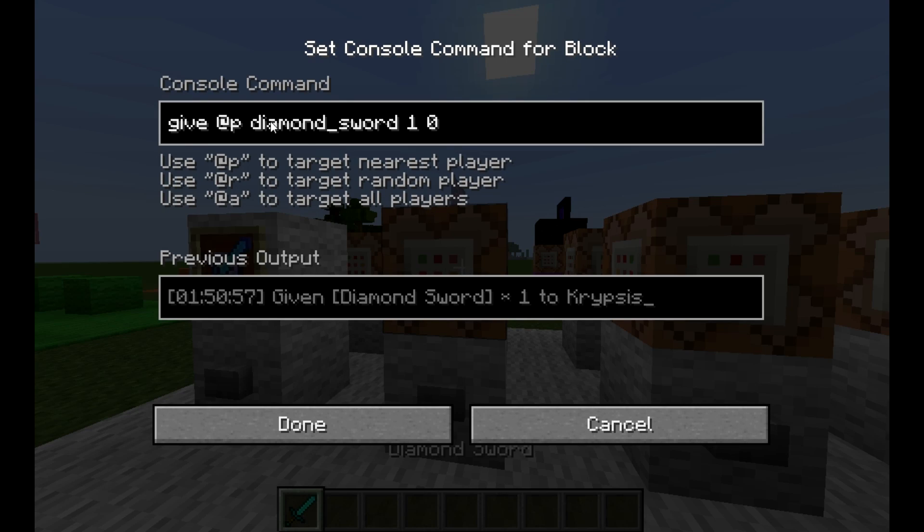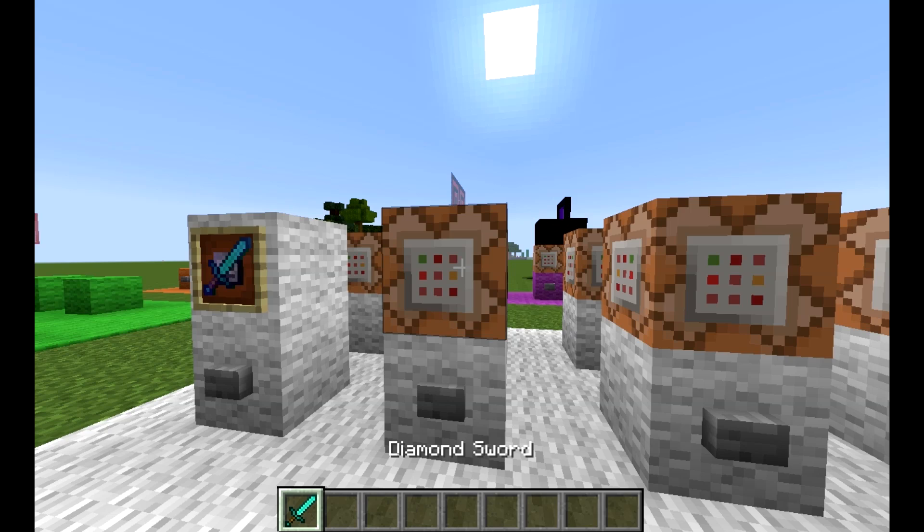The first bit is just to give the player a diamond sword. So as you can see, I've got: give nearest player a diamond sword, 1, 0 — that's to say I want one diamond sword and the data is 0.